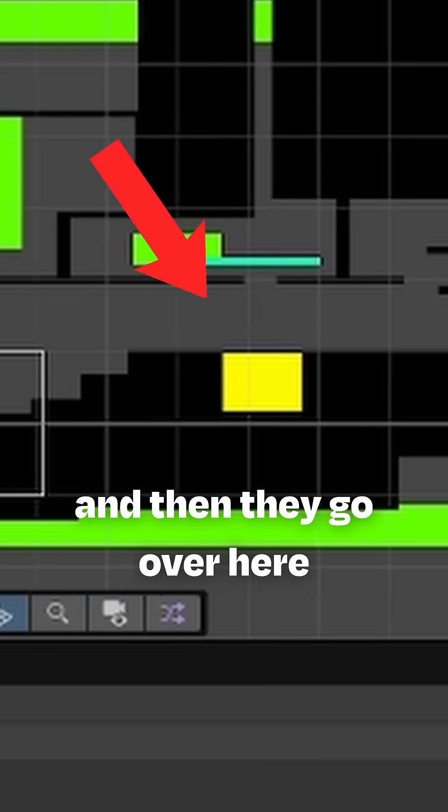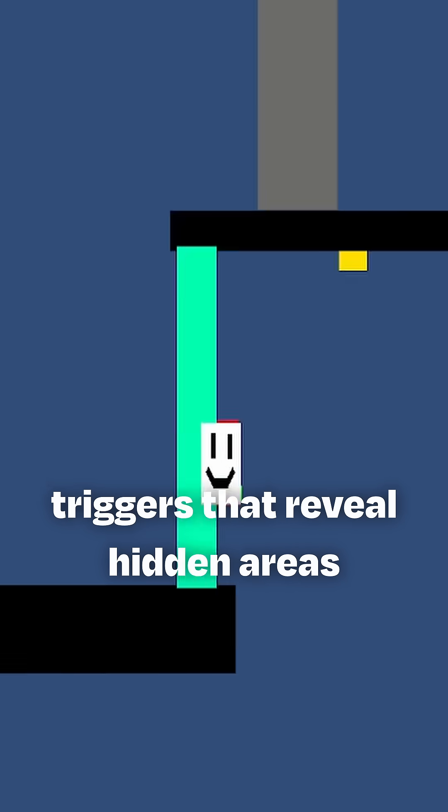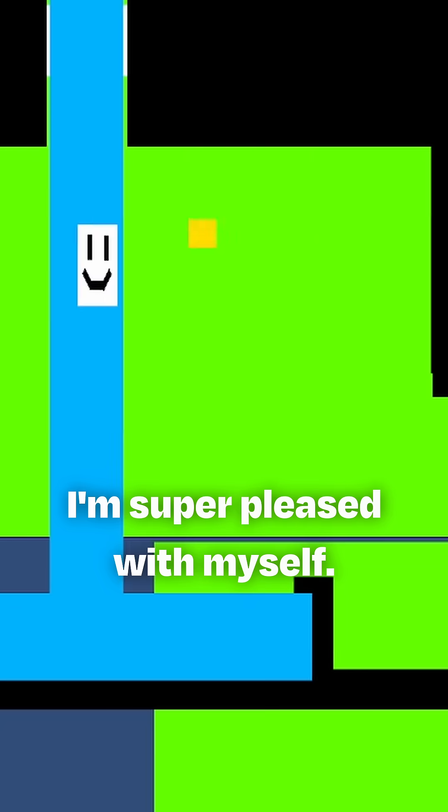The player spawns over here, then they go over here, and then they go up here. There are these cool mask triggers that reveal hidden areas when the player passes them — very cool, very multifunctional. I'm super pleased with myself.